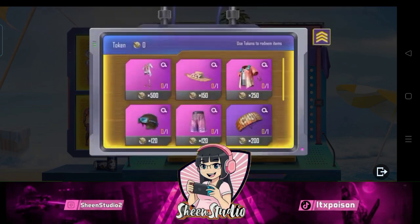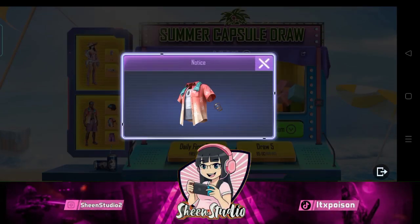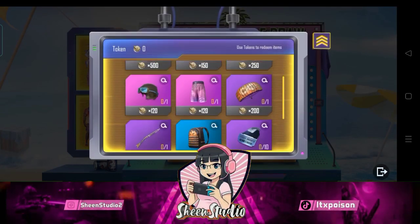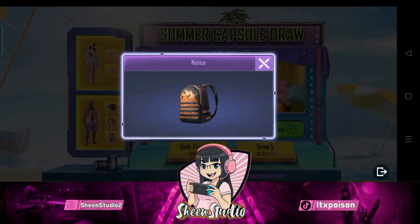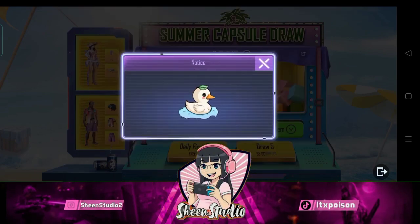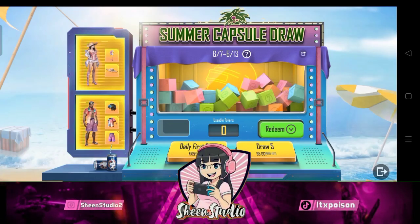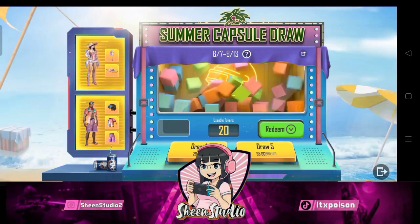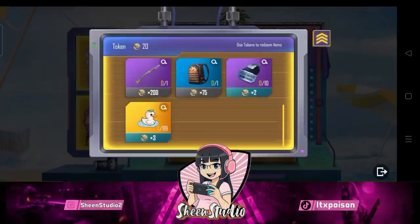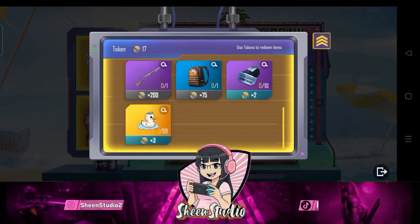I will show you everything one by one. There is a female set, a male t-shirt, some bottoms, a cap, and a parachute. Plus you have some other things: a backpack, a shotgun skin, and duck popularity — which you will get free. With coins you can redeem popularity — only 3 coins and you will get popularity.